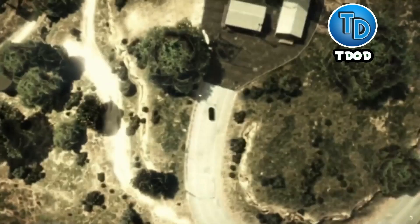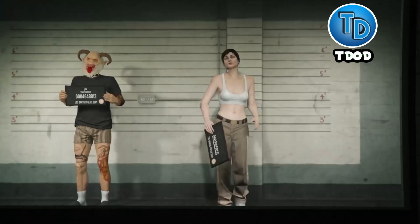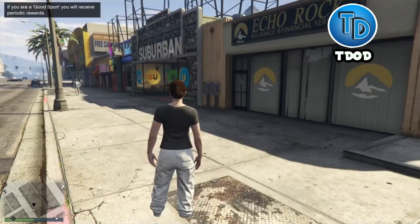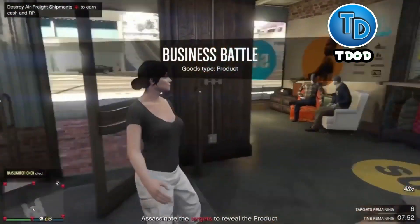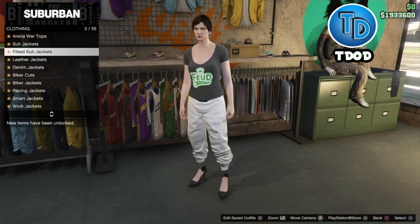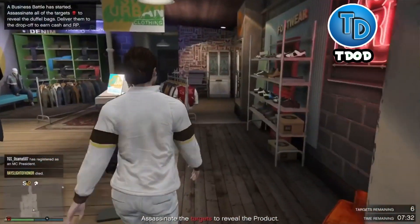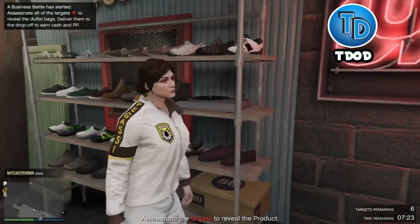Now all you have to do is select your female character. Whenever you swap to your female character, you should load back into GTA 5 Online with the white joggers. You can go save the outfit, change the shoes, or change the top. If you want the white joggers on your male character, you have to do the transfer glitch. My name is T-Dot and I'm out.